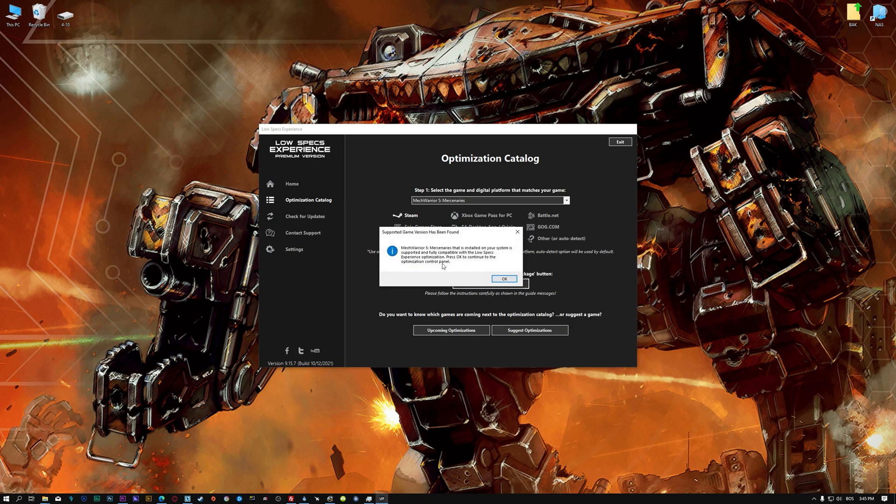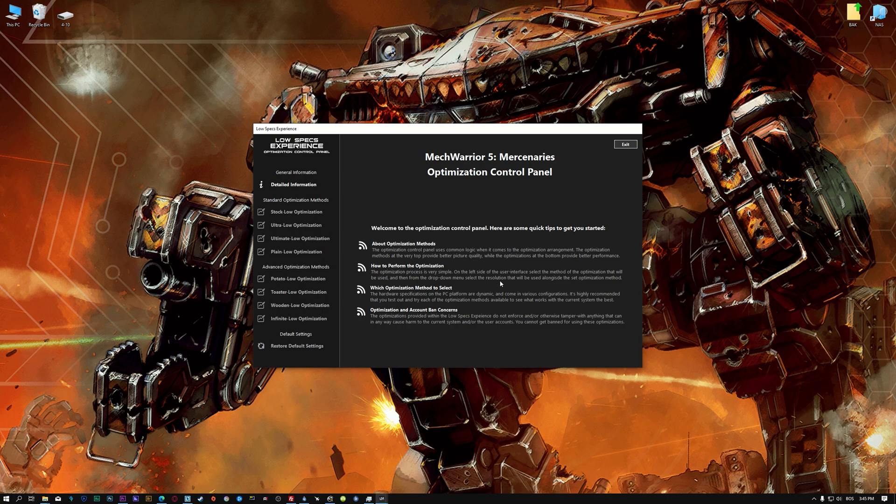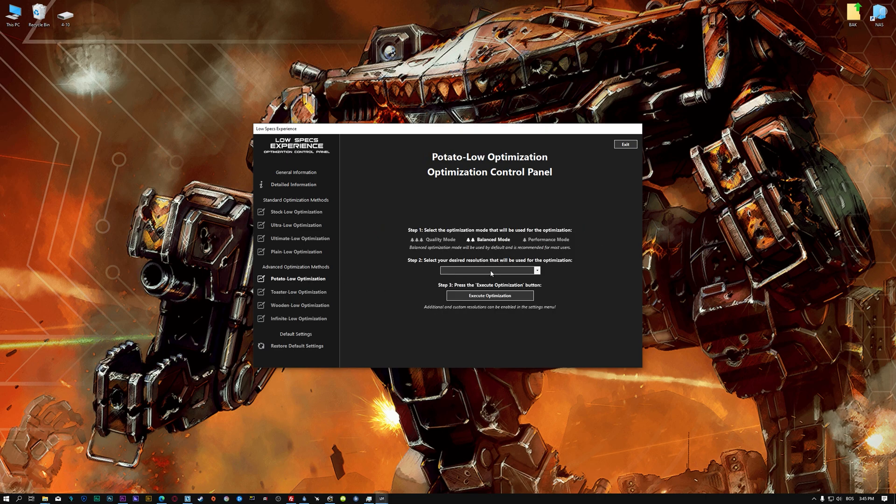Once that is done, press load the optimization package. Low Specs Experience will now automatically check if the game version currently installed is supported by this optimization. If it is, press OK and the optimization control panel will load. When the optimization control panel loads, simply select the optimization presets and the resolution you would like to render your game at. This is something you will need to experiment on your own in order to see what works for your system the best.